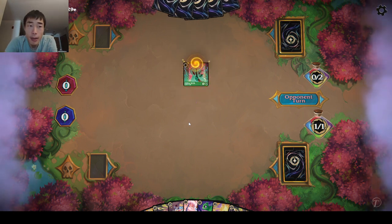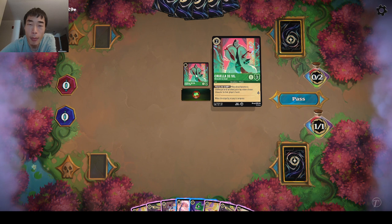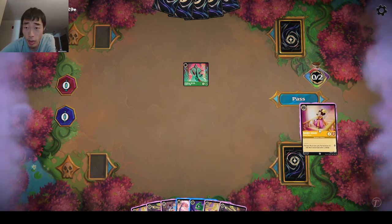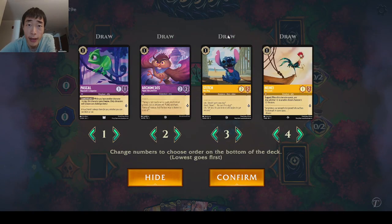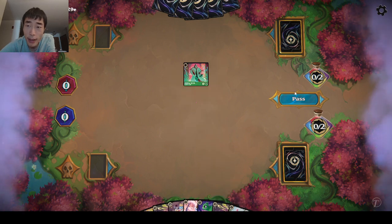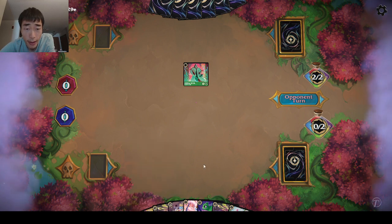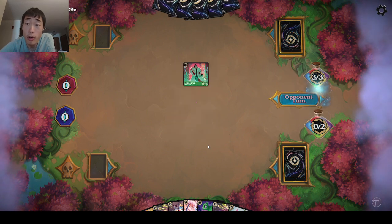Hope everyone's doing well on this Saturday morning. Opponent's playing Emerald and I didn't see the inked card — I wish I was paying a little bit more attention. Once again, we also have another two drop to ink. We will play Be Our Guest in order to see if we can find that Stitch. Perfect — that's the value of Be Our Guest, and then we will pass. Now we have a pretty solid line: turn three we play the Stitch, we probably play another Be Our Guest, and then turn four we shift out the Stitch, and turn five will be our first Stitch turn.